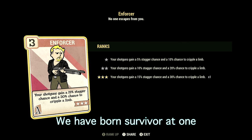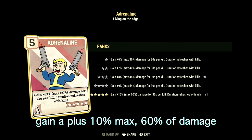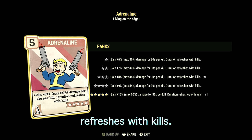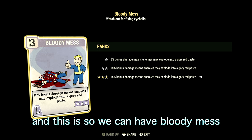Enforcer is maxed out — your shotguns gain a 15% stagger chance and a 30% chance to cripple limbs. Born Survivor is at one star — falling below 20% health will automatically use a stimpak once every 20 seconds. Adrenaline is maxed out — gain up to 60% bonus damage for 30 seconds per kill, duration refreshes with kills. Dodgy is maxed out — avoid 30% of incoming damage at the cost of 30 action points per hit.